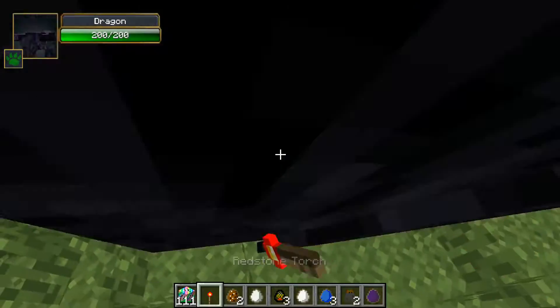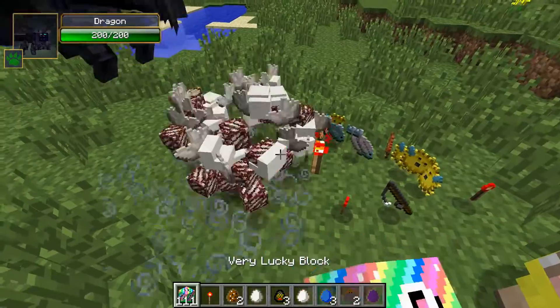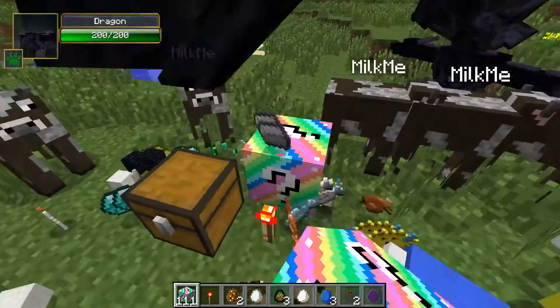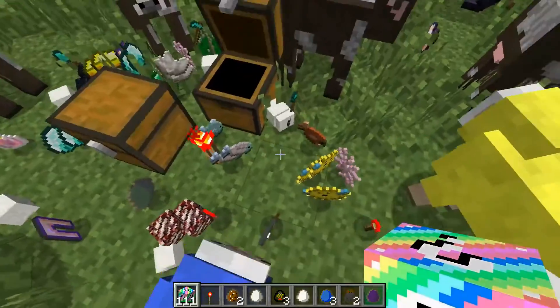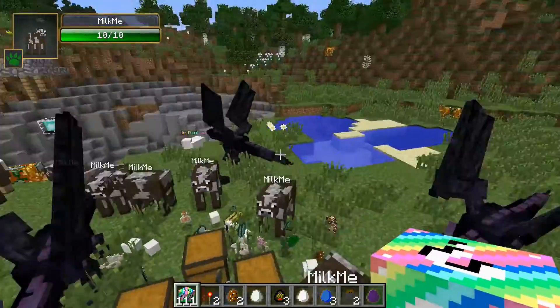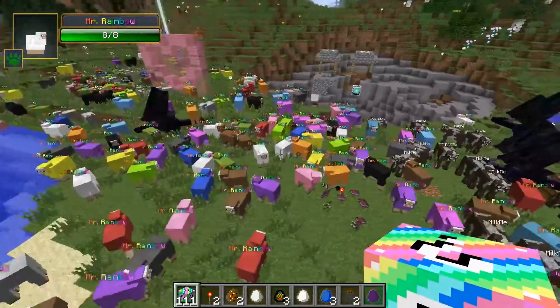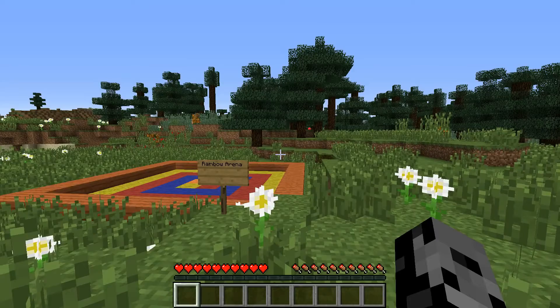We're gonna open a couple more. I have a lot of dragons distracting me right now. We have a chest - all kinds of spawn eggs, all kinds of stuff. Lots of crazy stuff. I've never seen so many Mr. Rainbows in my life. It is so amazing. All right guys, hope you're ready for the challenge.